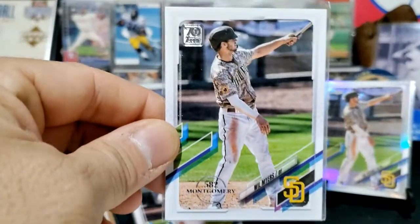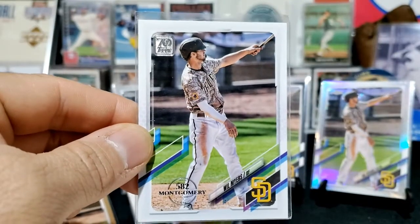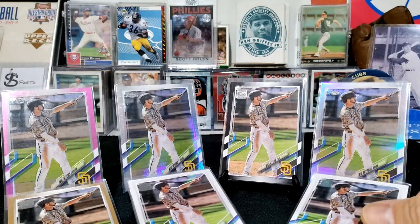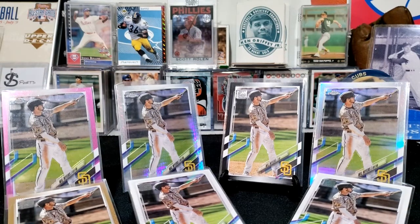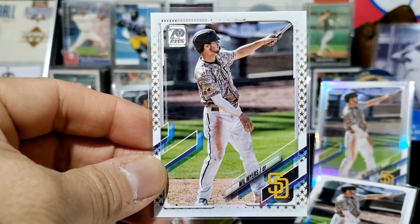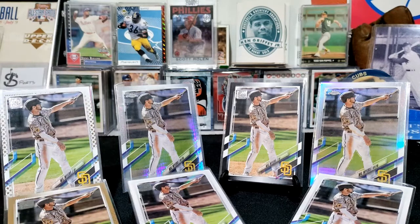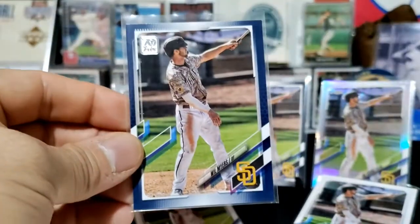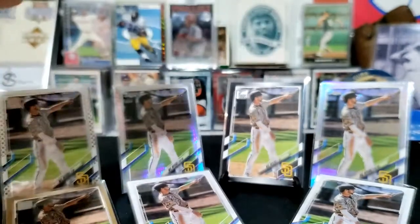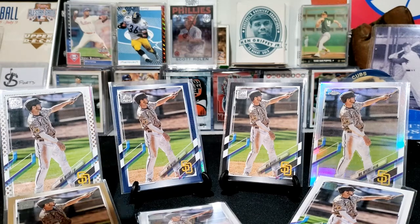The next one kind of looks like the base card, but the only difference is the 582 Montgomery stamp on there — pretty cool card from the Montgomery set. I also got this gold star parallel where the border has gold stars, which is pretty cool. And we got the Walmart exclusive blue, which is not numbered — that's pretty cool too.